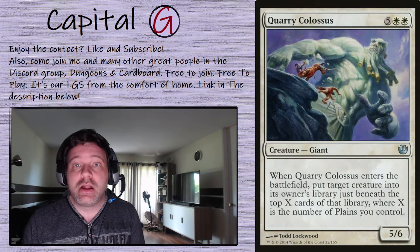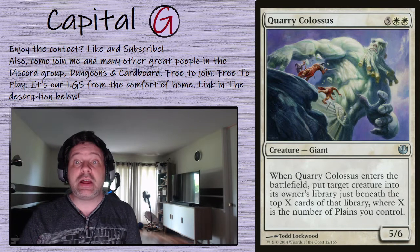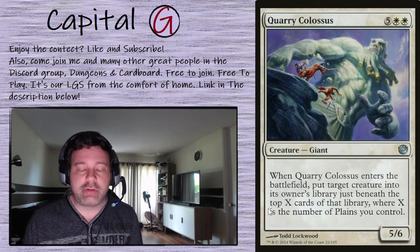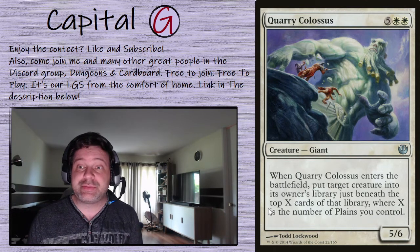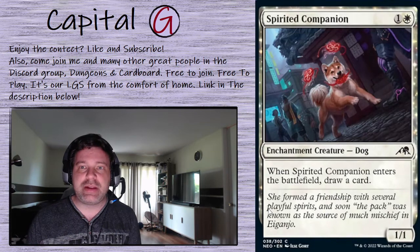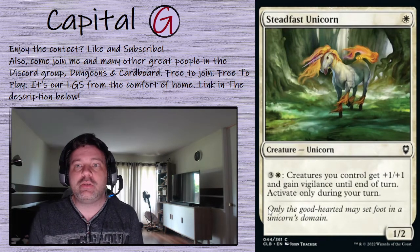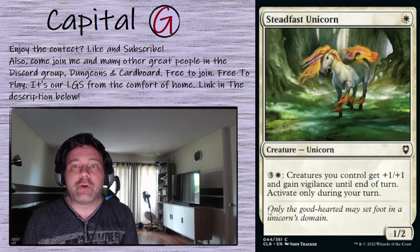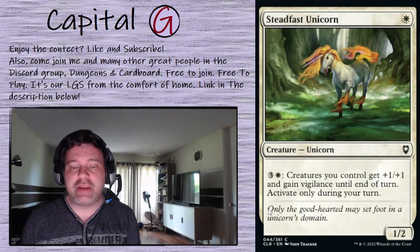Pilgrim's Eye: again, go get a basic. The Quarry Colossus — a long-forgotten piece — white white and 5 for this 5/6 Giant. When it enters the battlefield, put target creature into its owner's library just beneath the top X cards, where X is the number of Plains we control. Running mono-white, we'll have anywhere from 3 to 8 Plains by the time this comes out, and more every blink. Spirit of Companion enters the battlefield and draws us a card. Steadfast Unicorn: 1 mana for this 1/2 Unicorn, with an activated ability — 4 mana, creatures we control get +1/+1 and Vigilance until end of turn — great once you've got 15 tokens or so.